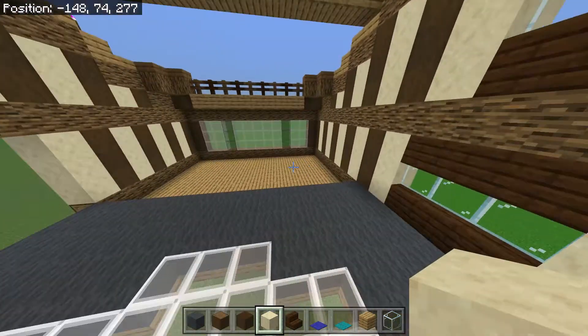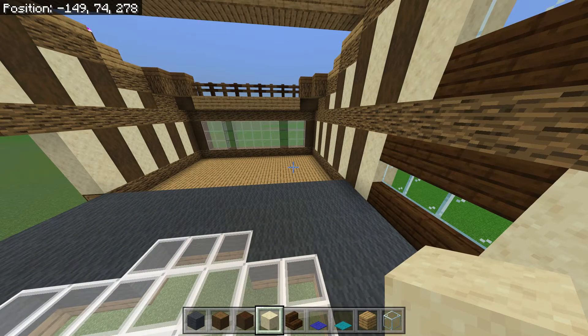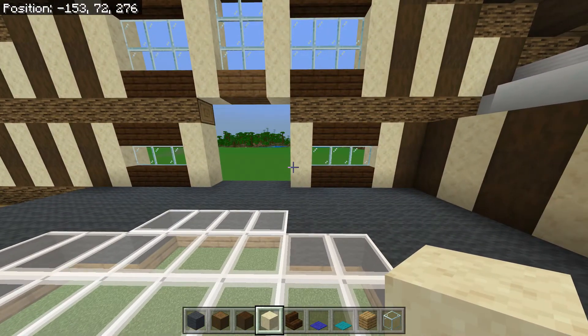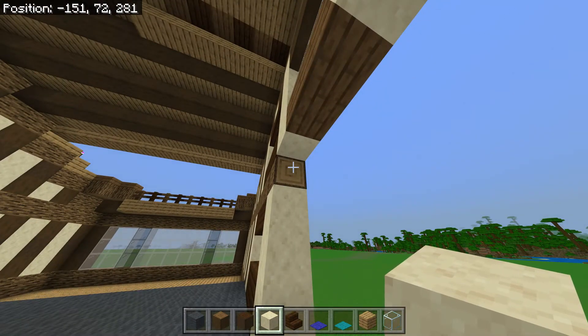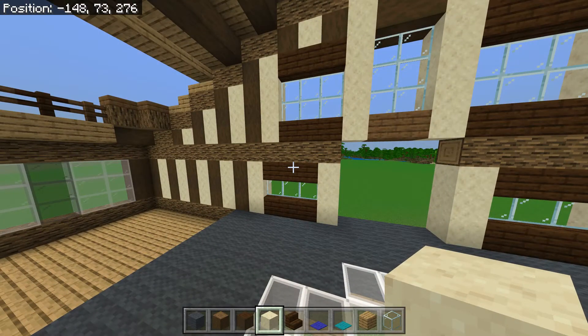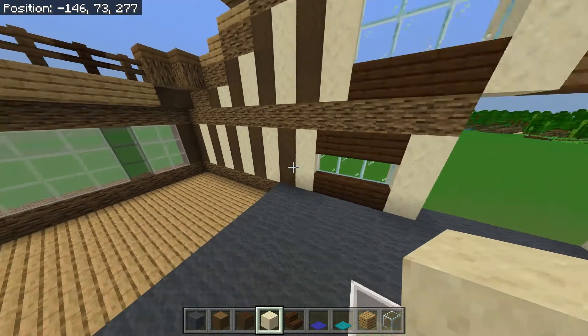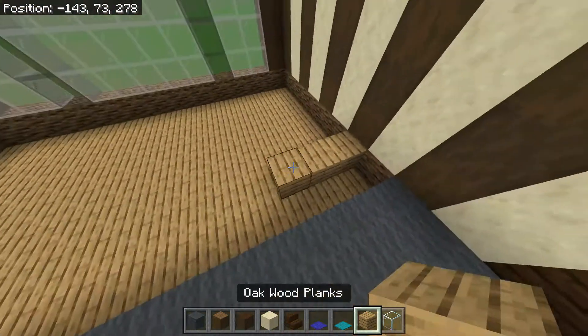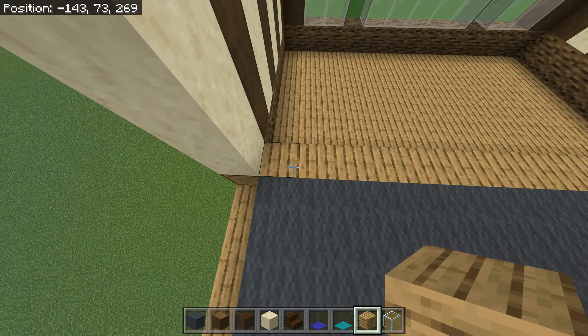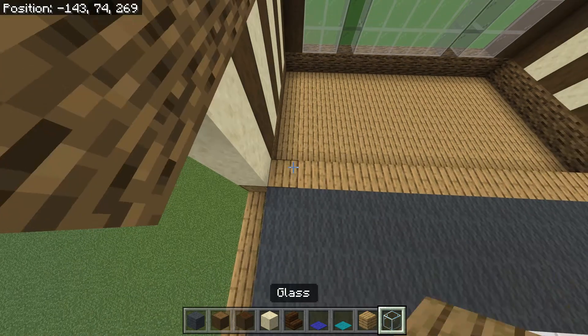Let's do this back wall first to verify the placement — actually we'll do the other side wall. This is all correct and this wall is normal. If we come over here we want these two blocks, then I'm just going to place a temporary row of oak planks across here, and we are going to start with spruce, dark oak, spruce — pretty much alternating.